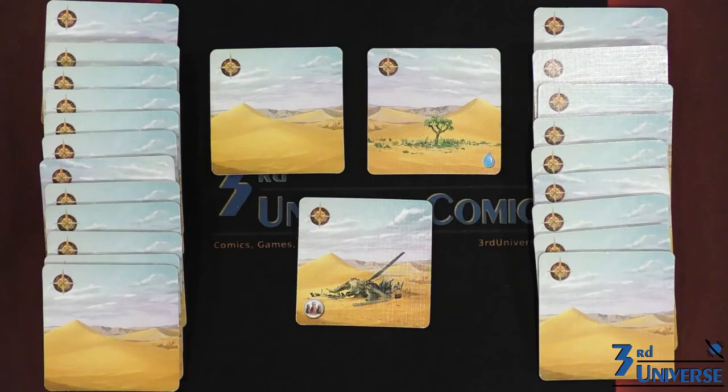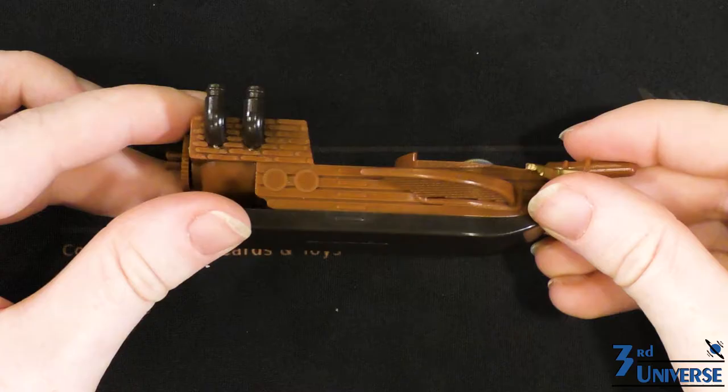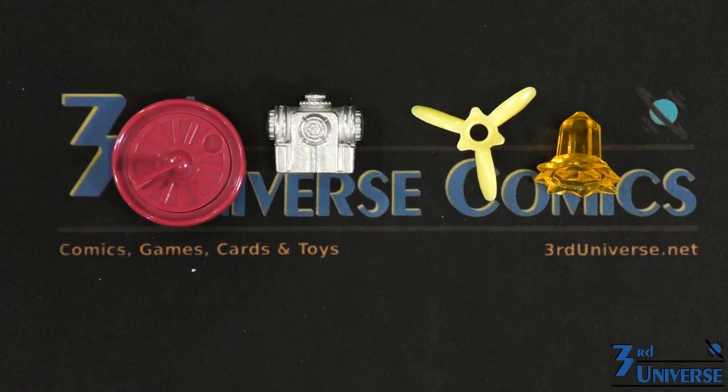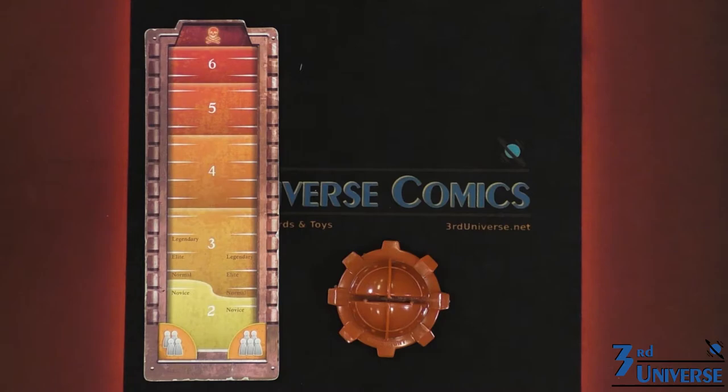Forbidden Desert consists of cards, land tiles, sand tiles, wooden meeples, a little plastic ancient flying machine, four flying machine components consisting of sundial, engine, rotary blades, and crystal. And a sandstorm meter and stand. It also includes a rulebook and comes in a sweet-looking tin.